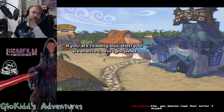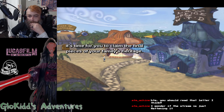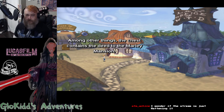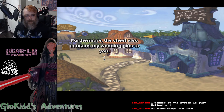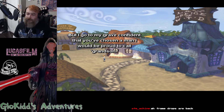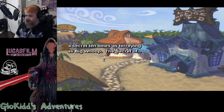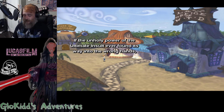My dearest Elaine, if you are reading this then you are married and I am dead. Now that you've finally settled down with a fearless pirate husband, it's time for you to claim the final pieces of your family's heritage. At the Lucre Island municipal bank you'll find a safe deposit chest under my name. Among other things, the chest contains the deed to the Marley mansion — never lose sight of this deed. Furthermore, the chest also contains my gifts to you. I go to my grave confident that you've chosen a man I would be proud to call grandson.